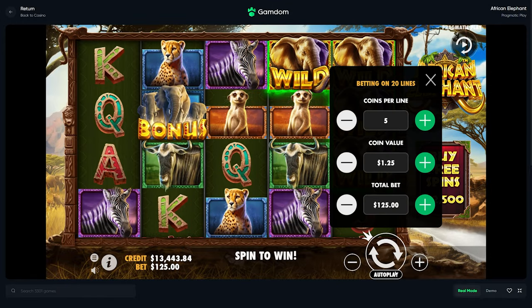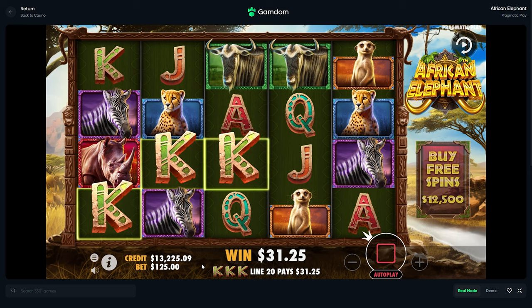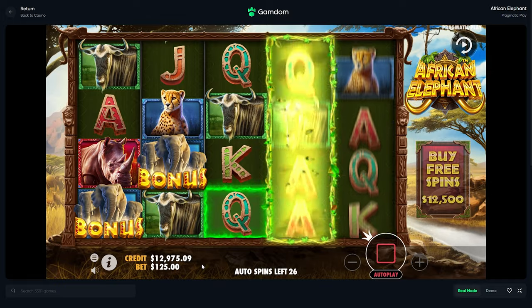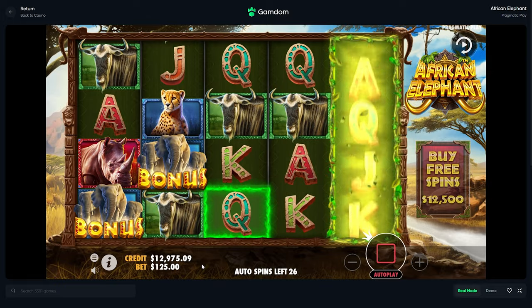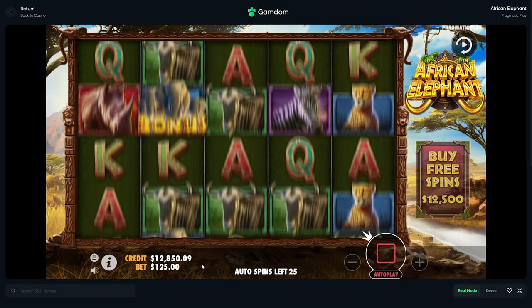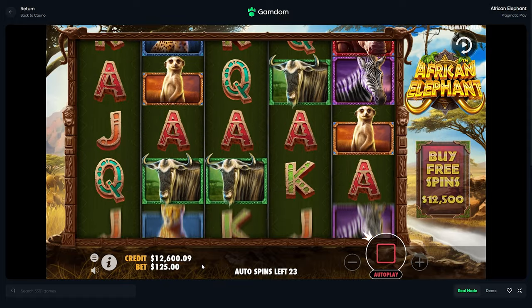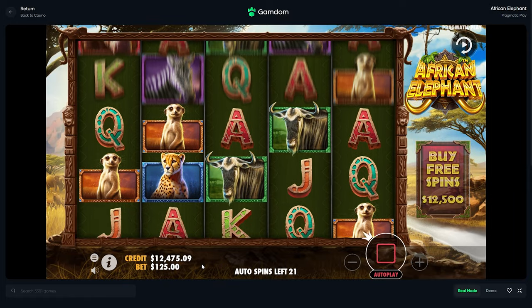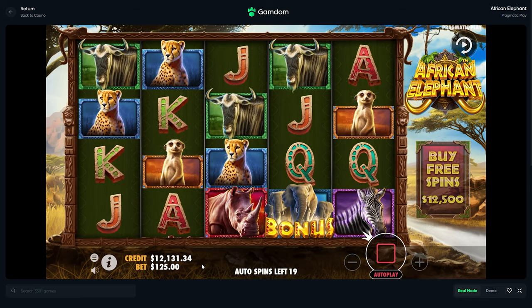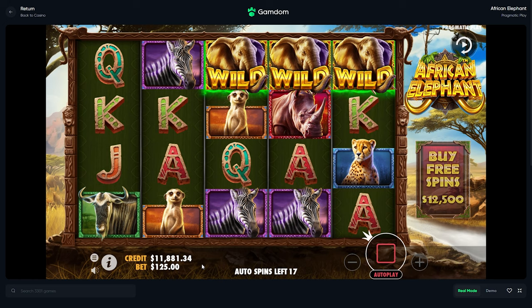Alright, 30 spins on $125, and then we'll do one bigger buy, depending on how these spins go. If these spins smoke us — oh, free bonus! Oh man, that was a super bait too. Hey, it would just be one. I don't know, I really do feel like this one isn't too incredibly hard to bonus on.